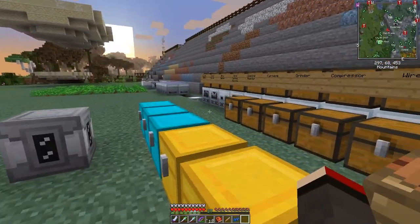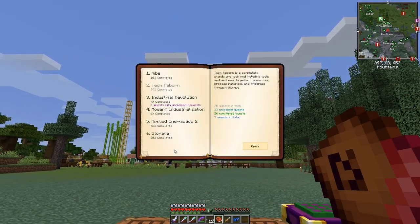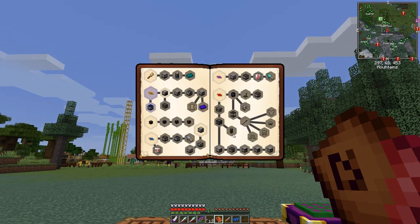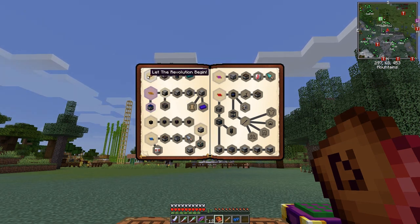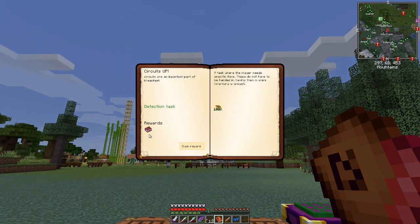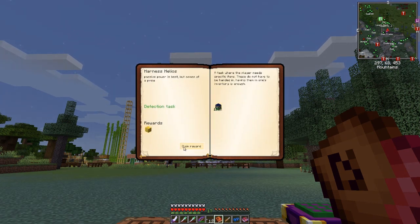I've completed two Applied Energistics quests — the circuits quest and the revolution begins quest, including the solar generator mark one. Claiming the solar generator reward gives an infinity book, which is fantastic, and a block of gold. That's actually not a bad reward at all.